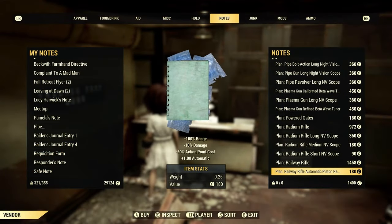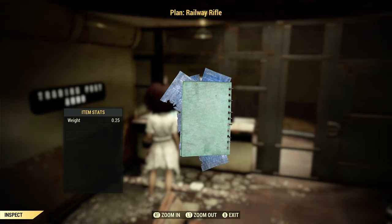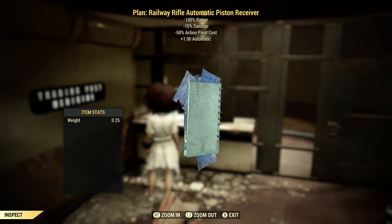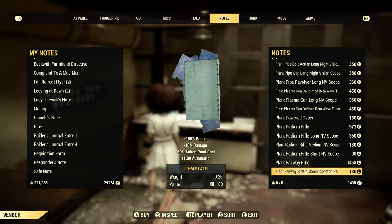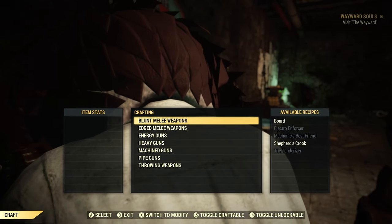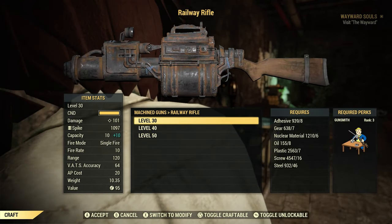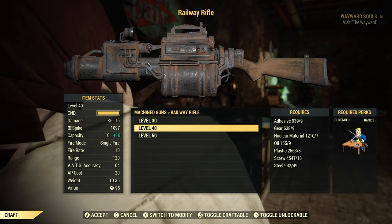First things first is getting the blueprint. Go to any of the train stations, talk to the robots, go into the notes, and scroll down to the railway rifle. Once you pick that up, I would also recommend picking up the automatic piston — this will make your rail rifle automatic. Now that you have the blueprints, go to a weapon station and craft the railway rifle under machine guns.